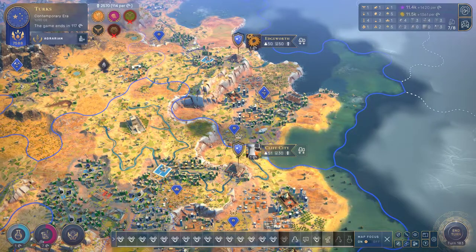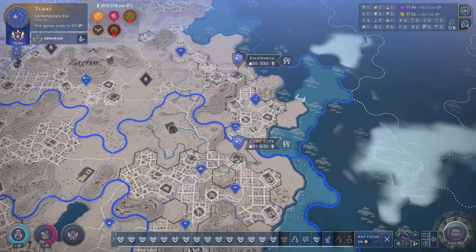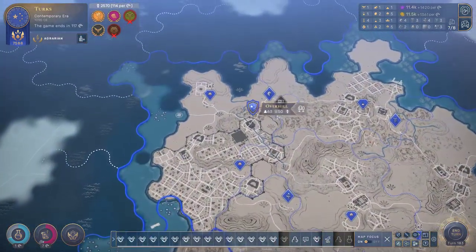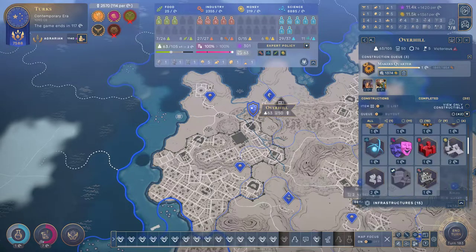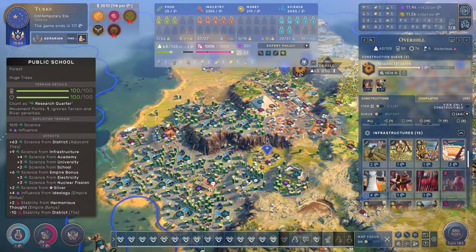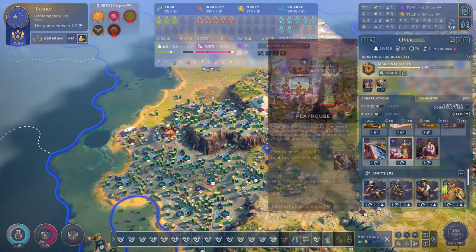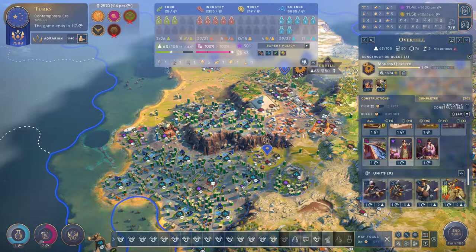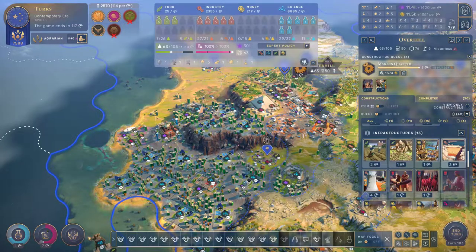Cliff City, you guys are building all of your construction stuff — that's going to be all right, I like it. How are we looking in Overhill? A lot of population, which we're going to put in the industry to get more makers' quarters. How much are we making down here now? 1,615. Fantastic — and your stability is still rock solid. That's fantastic, it's fantastic what you can do here.